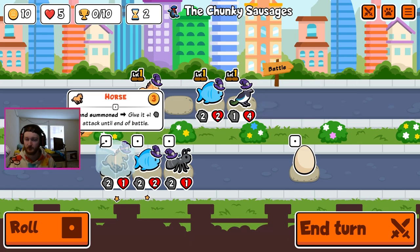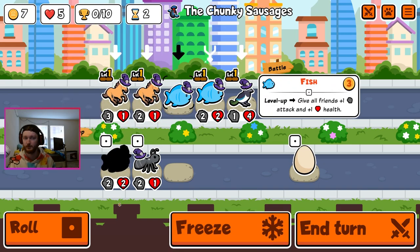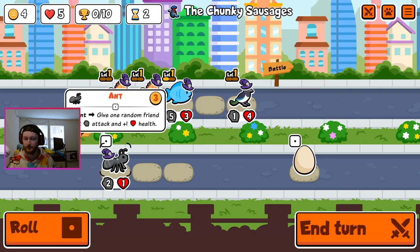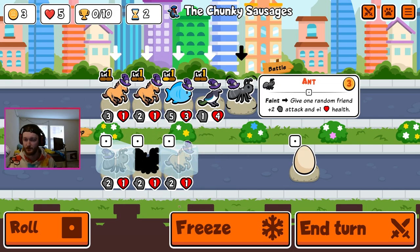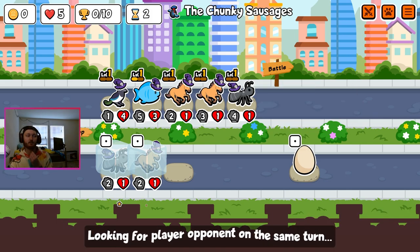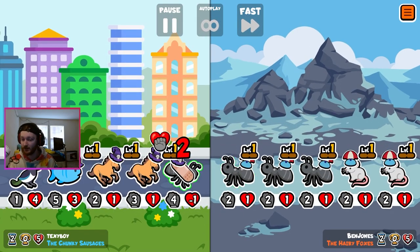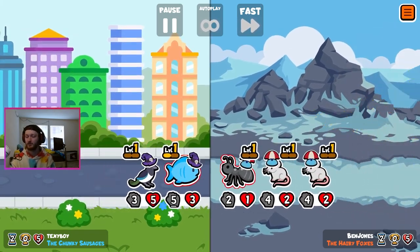Let's get the horse and then I think we do fish. Combine the fish, then we freeze the ant, freeze the horse, buy an ant. Oh, egg - egg is pretty good early game. Oh my god, the car outside is revving so hard. Egg is kind of killer early game in most weeklies, or at least it was the last time I played the weekly.